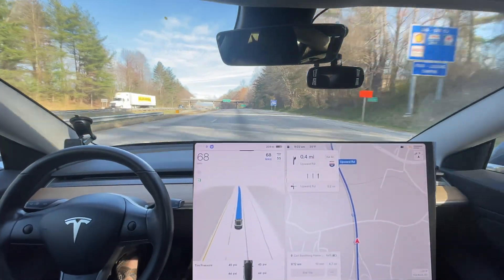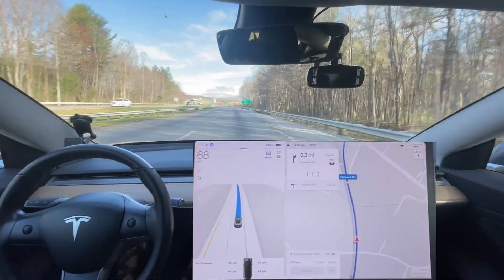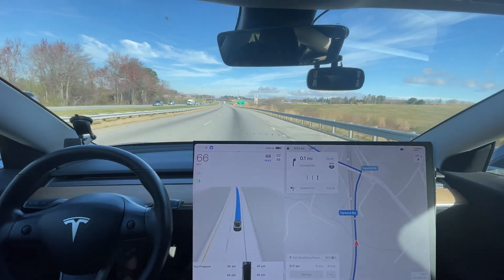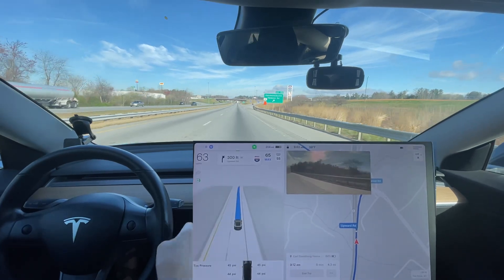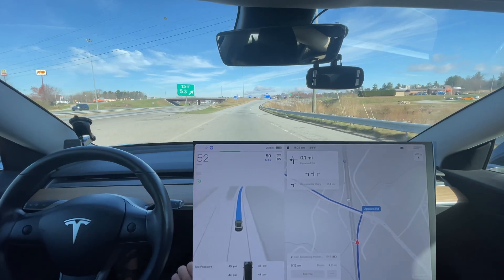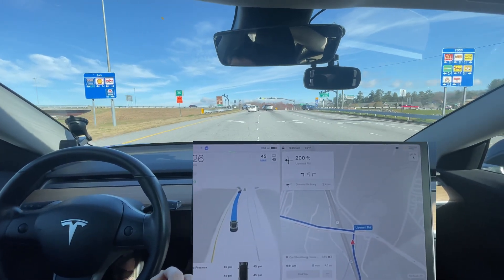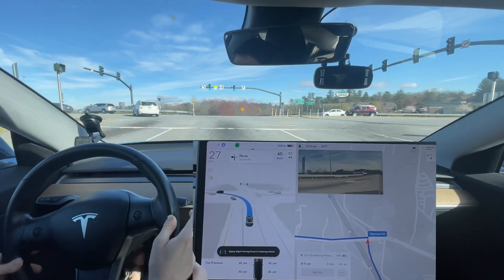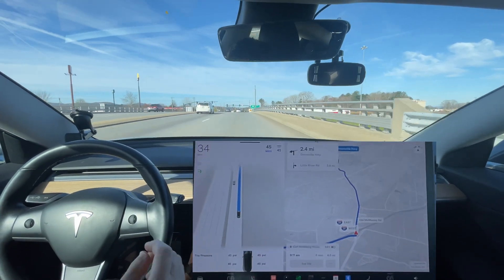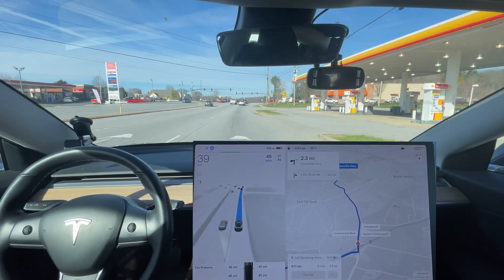Now we're about to get off the exit here. Traditionally it would slow down a little bit too harshly. We're going to see if slowing down is a little bit better getting off the exit — it goes far too fast getting off the exit, it just needs to be smoother all the way down to the stop. It's already slowed down to the speed limit. This is what I've asked for — slow down to the speed limit right before the exit. But actually it should stay at speed limit until you are off the exit, then start slowing down. This is really good from my point of view. If I had to be extra picky, it should have stayed up in speed until it got off the exit — it needs to not slow down on the highway.